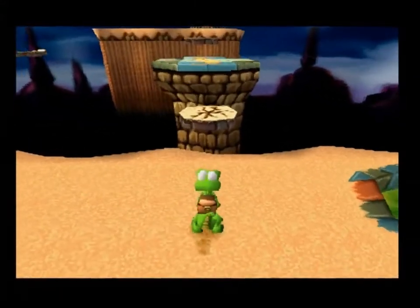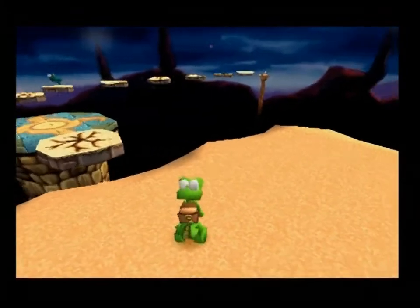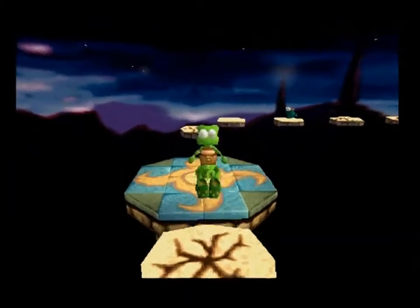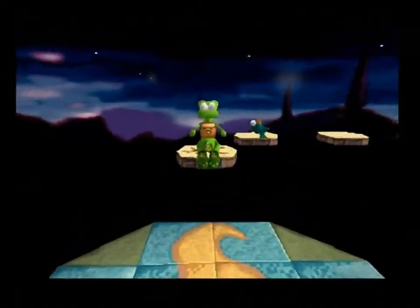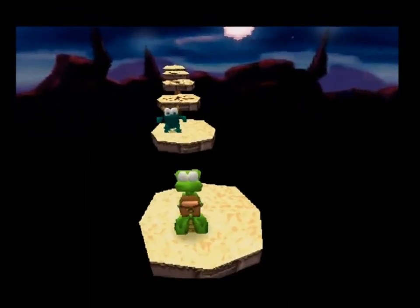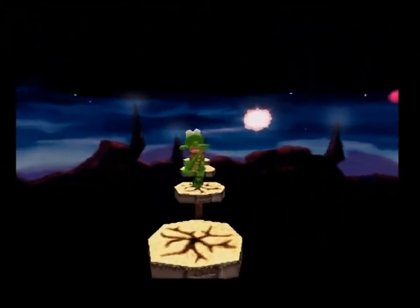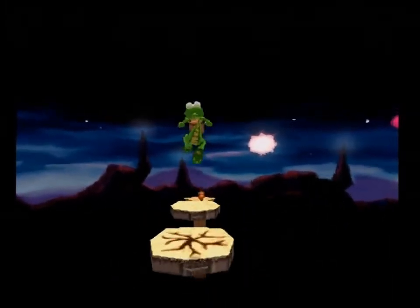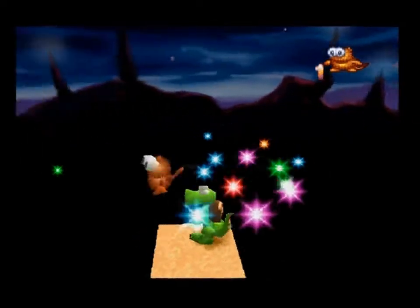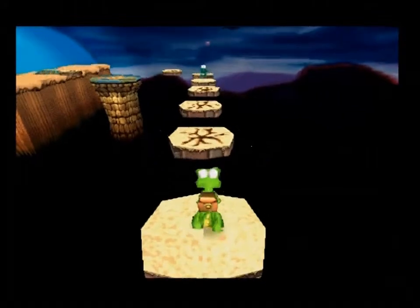Now what I believe we have to do is go... yeah, we go this way first. Just wait for him to come this way. Strike, you're out! There we go, we've rescued the first Gobbo. Pretty awkward, but we did it.